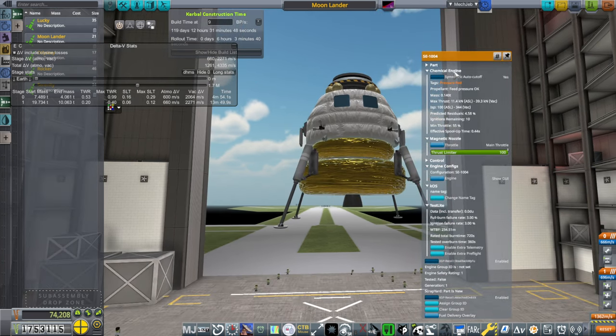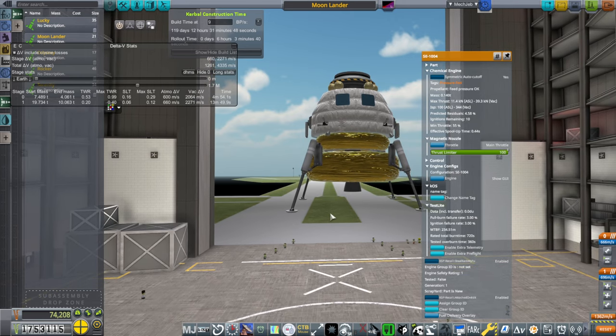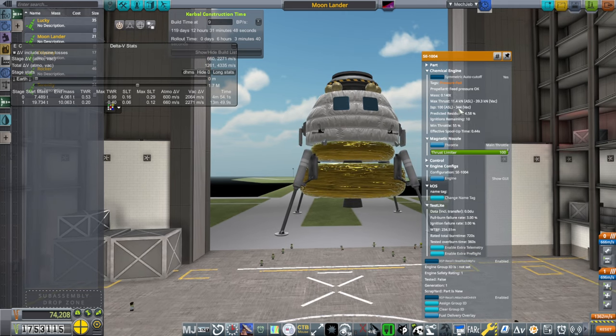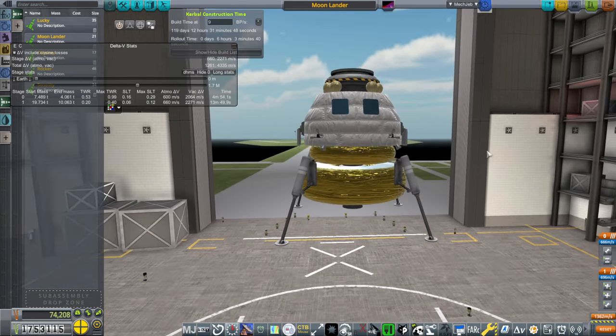Right now these are the un-upgraded versions. The one I want is the SE-1004A, which will also be a Methalox engine. This one is just a 1004 and only throttles down to 55% for now. Our rocket could do with some work, but for the first time maybe we'll keep it as is. We're getting 344 seconds in vacuum — that's not great for Methalox, but it should be perfectly reasonable. Throttle down to 55% with a 39 kN engine. The same engine is on the ascent stage as on the descent stage.